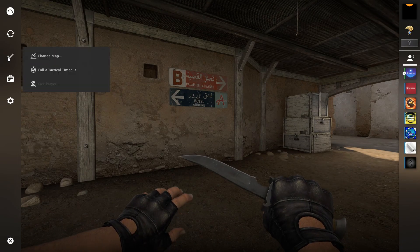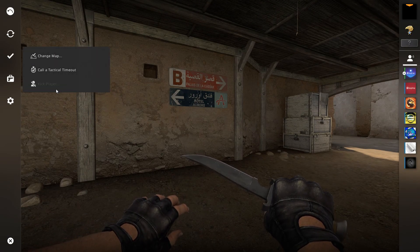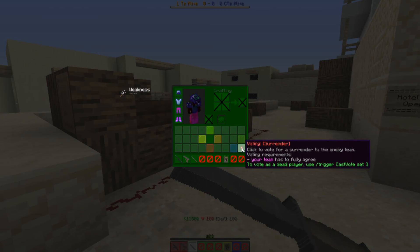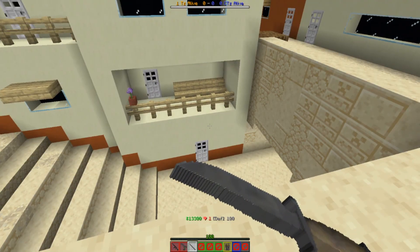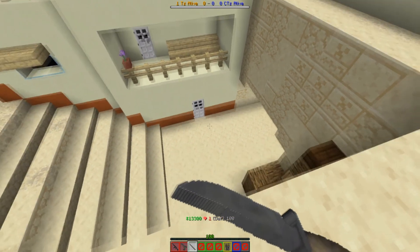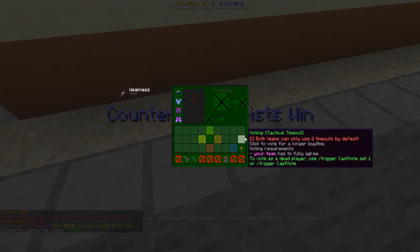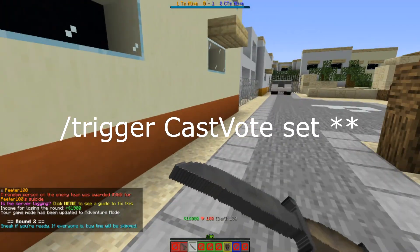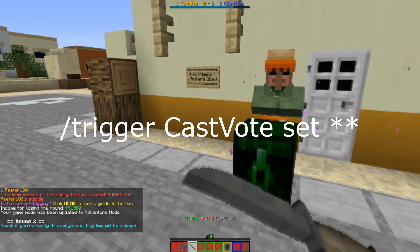The votes you can cast are different here. There's still the timeout and the surrender option, but there's also a team swap vote where both teams must agree. And there isn't a kick function, because you'll be playing this with your friends. The votes are cast in the inventory, which can't be interacted with in spectator game mode. So to work around this, use the slash trigger cast vote command and the number designated to each vote.